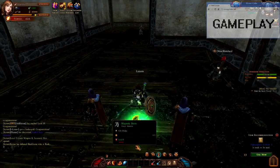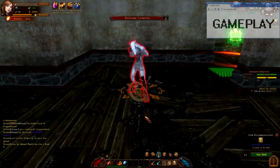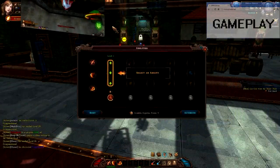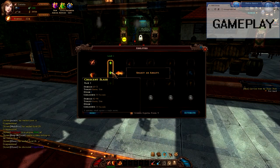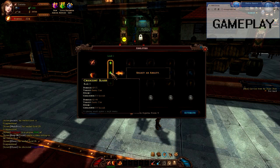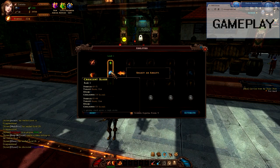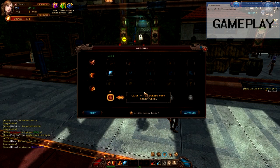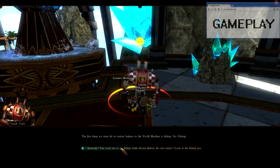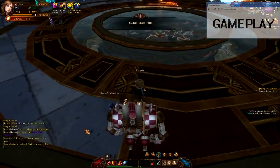Most gear in the game is class locked and follows the fantasy MMO standard of color quality — gray being weak, white normal, green uncommon, blue rare, and purple epic. Upgrading your character is straightforward: when you reach the appropriate level, you place earned points into abilities, choosing one from each tier and boosting its effectiveness until level 10 unlocks the next tier. You can also boost individual stats with the mastery system, gaining mastery points from fishing and mining mini-games, leveling, and completing certain tasks, then placing points into stats you wish to boost.